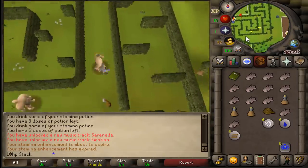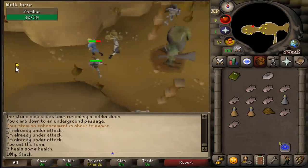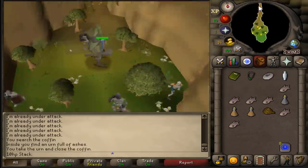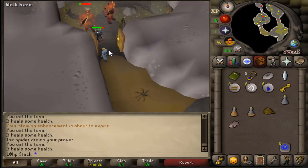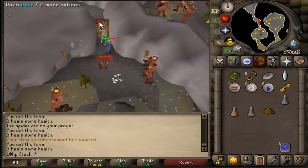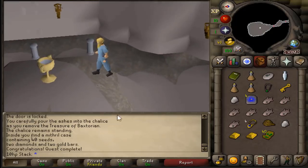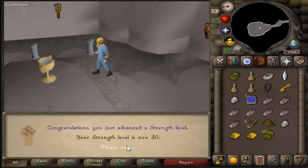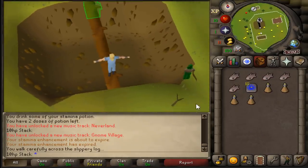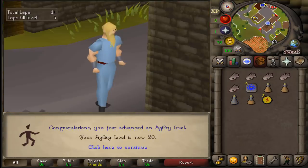We're not gonna let Jagex stop us. We're not gonna let the high-level NPCs that can hit our entire HP stop us. We're not gonna let 10 HP stop us. We're gonna push through and do everything we can to get these levels. We were victorious and completed the Waterfall Quest — absolutely beautiful: 13.7k strength and attack experience, bringing us up to 30 strength and 30 attack. The next thing we have to tackle is 20 agility so we can complete the Grand Tree quest for 18,000 attack experience.